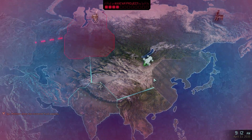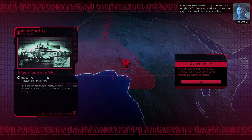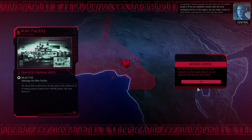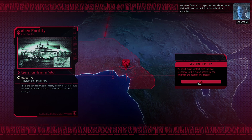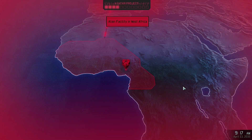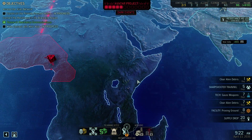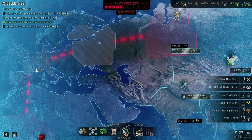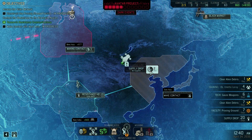The avatar project is advancing. Commander, we've received word that the aliens have completed a facility devoted to their work on the avatar project. If we can establish contact with the local resistance forces in this region, we can make a move on that facility and destroy it to set back the alien's operation. That seems pretty far away though - it's about four jumps. Anyway, let's continue scanning here.